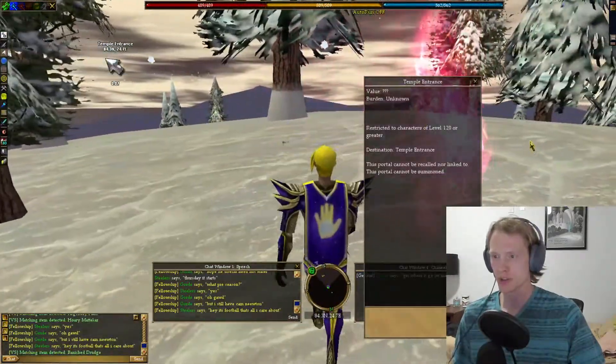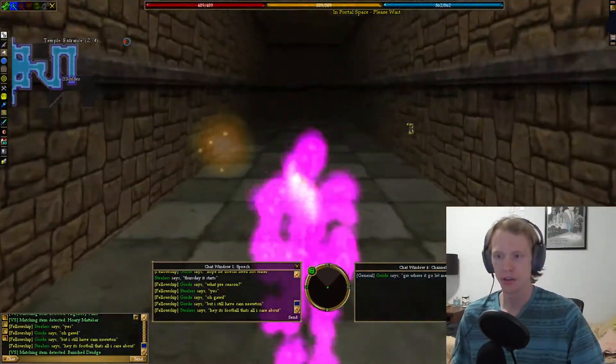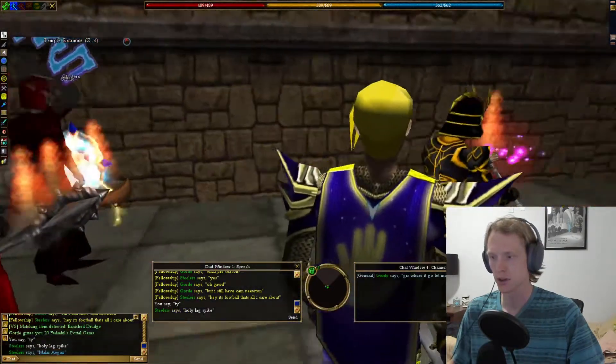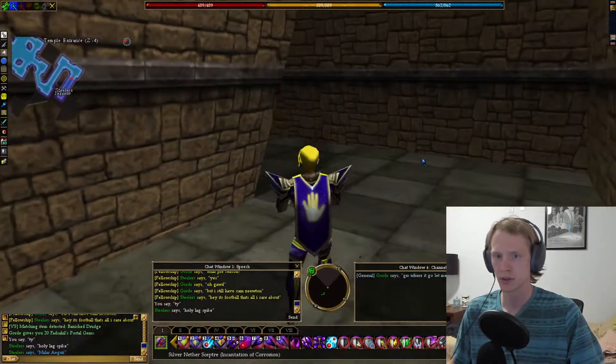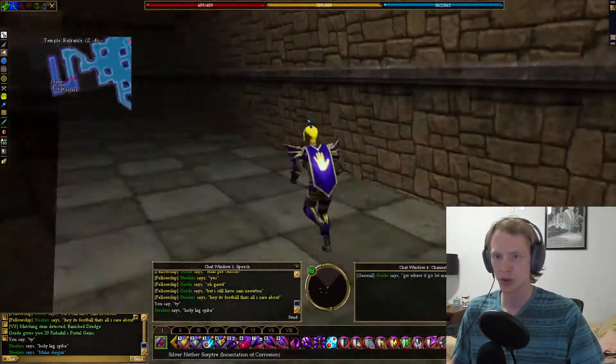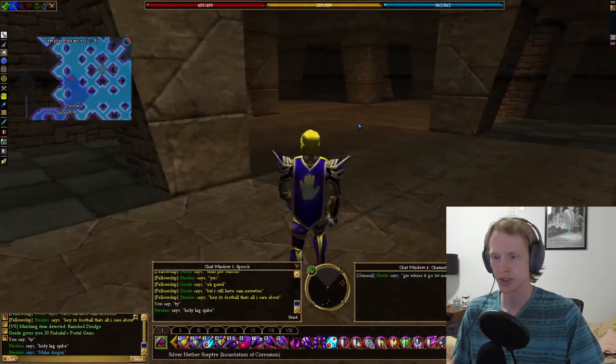And then you're at the temple entrance — you can just pop in. This is restricted to level 120 or greater. From the drop, we're just going to make sure everybody gets in. We got everybody. We're just going to hug left, going down.